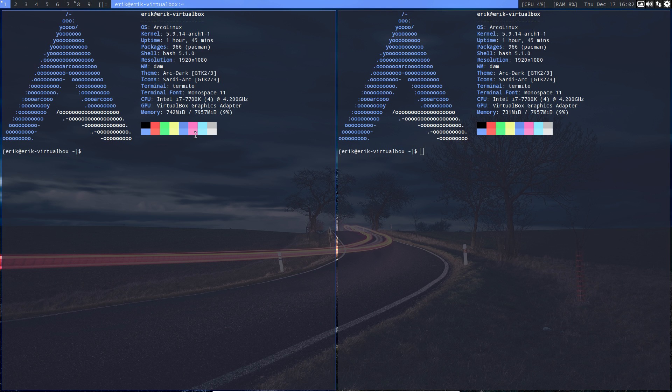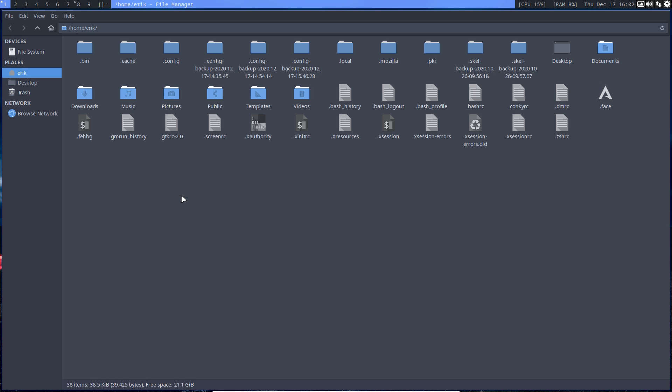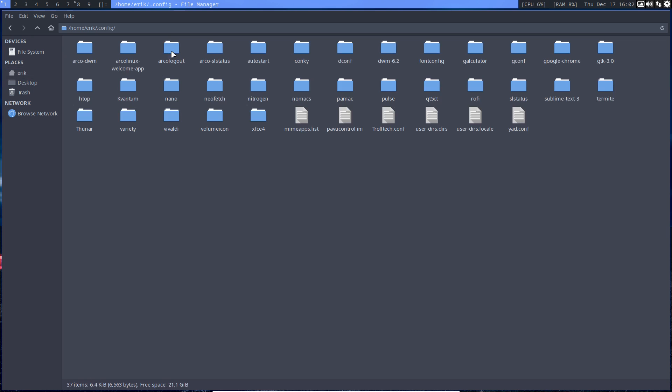One of the things we do like in most of our tiling window managers are the gaps. As you can see, we have gaps, but some may be thinking: first of all, you don't want gaps, or secondly, they're not big enough and you want more gaps. So let's try the gaps — why not, right? Let's figure it out.